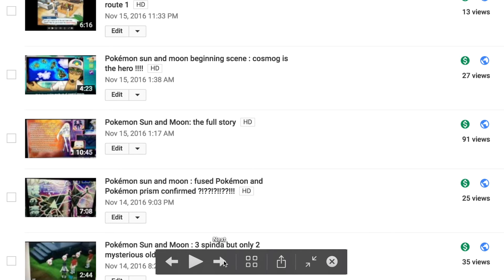I made a video commenting on Sun and Moon — the beginning scene, which is awesome because it shows you the background story of Lily. Also the second scene, which pretty much tells you a bit of Kukui's life. I also have Sun and Moon main story and the new Pokemon that's supposed to be a UB, an Ultra Beast. And I also have a really quick theory video about the three Spindu, but only two mysterious guys, since they all share the same pattern and the same NPC.